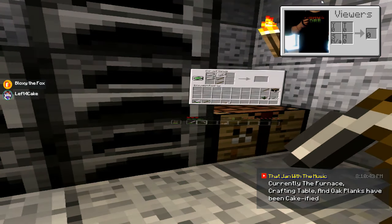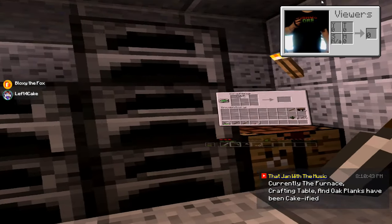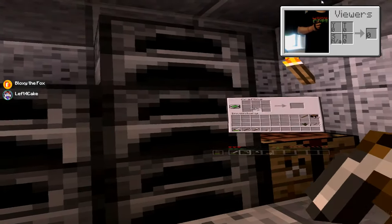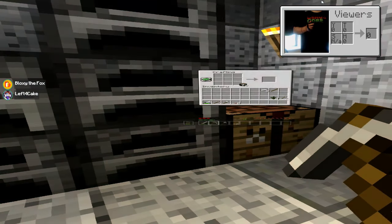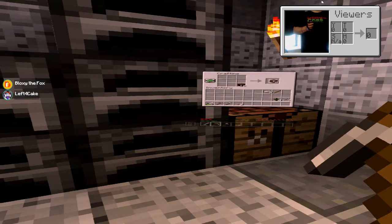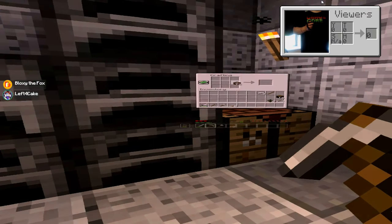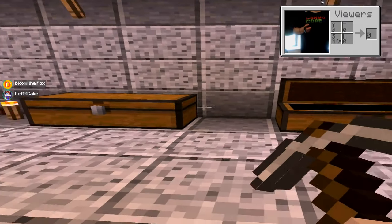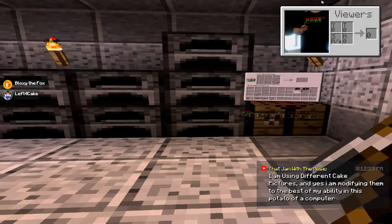Jan with the music — currently the furnace, crafting table, and oak planks have been cake-ified. Nice. Are you actually doing different textures, and not just absolutely nothing but cake's profile picture? Are you customizing it at least a little, like actually putting something like a crafting grid on top of it? Even make it so that there's, on the side, little knives that you'd use to cut cake or something? Jan with the music responds: I am using different cake pictures, and yes, I am modifying them to the best of my ability on this potato of a computer.